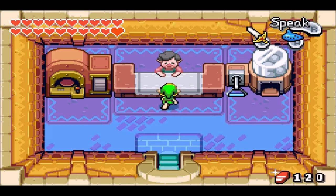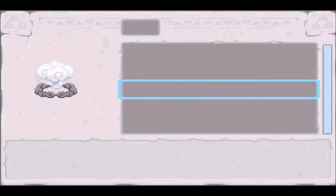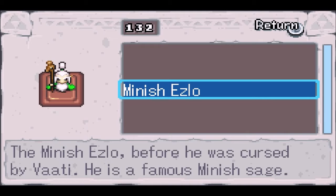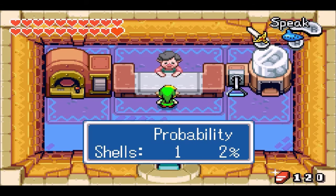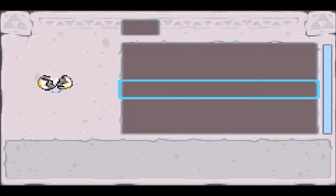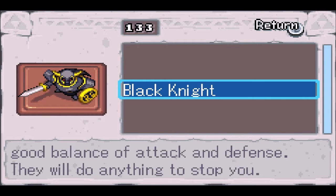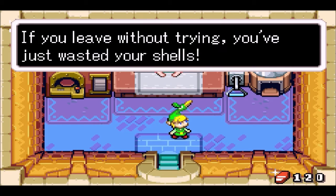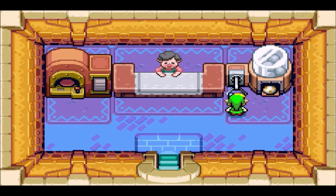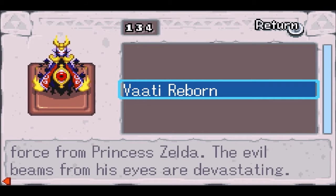After quite a bit of grinding, I think we finally have enough mysterious shells. Put in 98 and pull the lever — we get Minish Ezlo. Before he was cursed by Vaati, he's a famous Minish sage, renowned even among Minish inventors for his amazing creations. Next one costs 99 shells, and we got the Black Knight from Dark Hyrule Castle — the strongest Dark Knight, with a good balance of attack and defense. Then 99 shells again — Vaati Reborn, the first phase of the final boss. The Sorcerer Vaati took this form after draining the Light Force from Princess Zelda. Evil beams from his eyes are devastating.